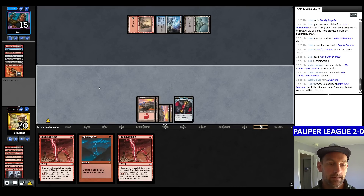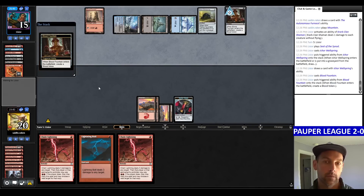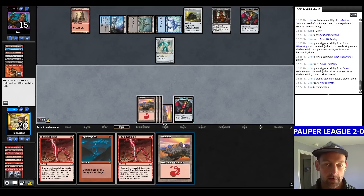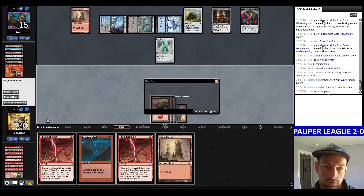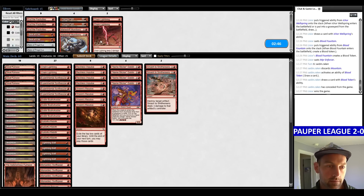They have 3 lands and 4 cards in hand plus a Clan Shaman. They play another Wellspring, Blood Fountain to get back their Crark Dark, and a Mirror Enforcer. I discard my land and go to the next game. Not great. We want the Smash. We got 2 Chain Lightnings. We have to be more careful — don't go wide until we have the actual attack, and play around Crark.